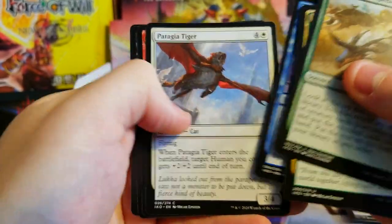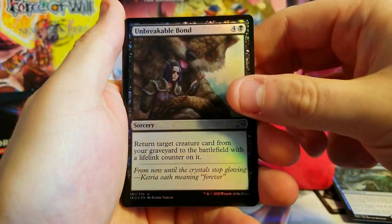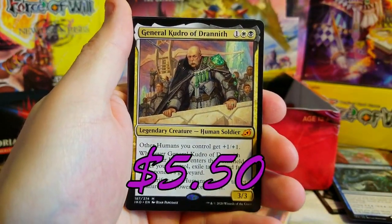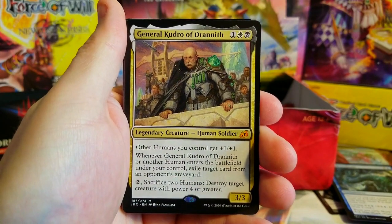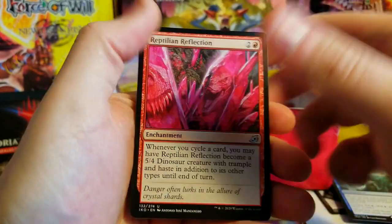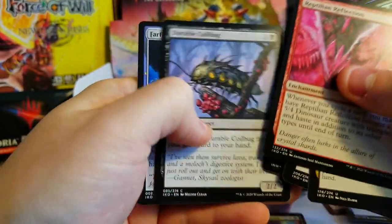Unlikely Aid, Divine Arrow, Gust of Wind, Essence Scatter. Unbreakable Bond foil. General Kudro of Drannith — the humans deck in Modern is playing with him so there might be a little bit of value on him, at least a couple bucks I'm assuming. Good mythic, people are playing with him. No showcase — I think we're already like halfway through the box.